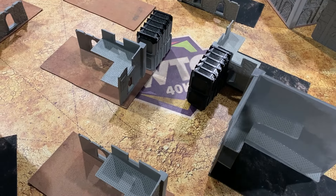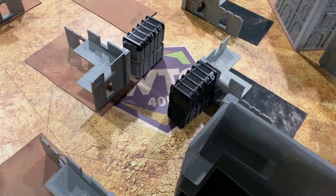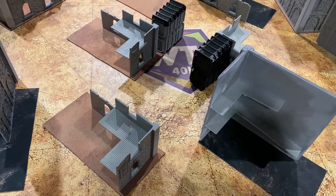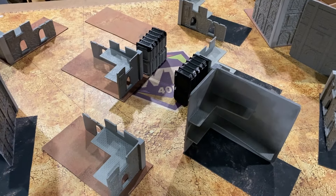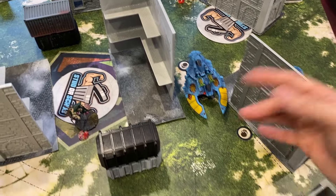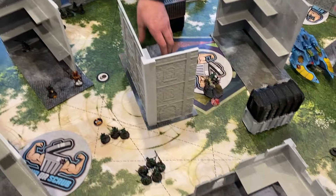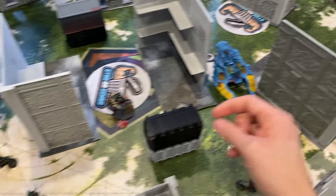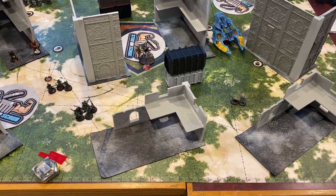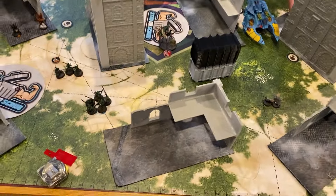We're going into the last two rounds tomorrow. We won our pod so we get to play Blunt Force Trauma — Chris Haynes, Jeremy, François, Tim, Devin, and a bunch of Team Canada folks. It's going to be really exciting. I just played Tim from Team Canada and he's playing Eldar — we 10-10'd. I was on the losing side of the 10-10: 94 vs 92, with the double Avatar — Fuegan left with one wound and a two-wound Nightspinner, everything else dead. What a great game!